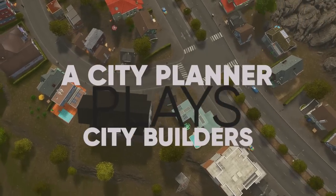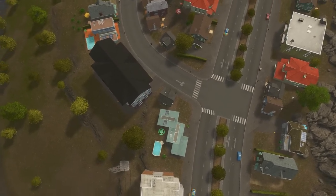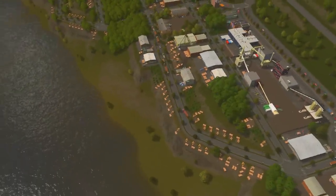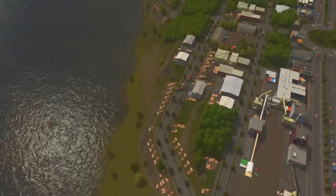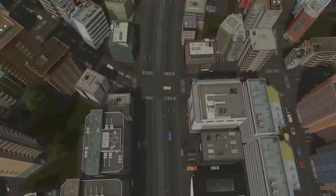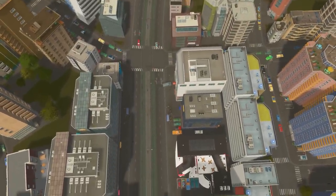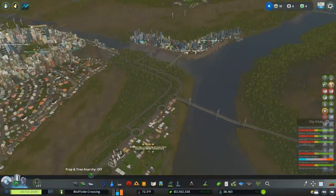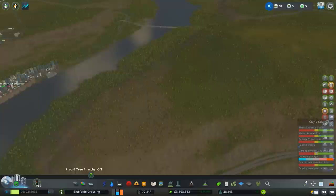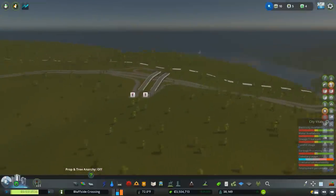Hello everyone and welcome back to A City Planner Plays City Builders. We're playing Cities Skylines today, building the community of Bluffside Crossing. In the last episode, we built a pretty significant upgrade to our highway system - a ring highway around the entire city. What we're going to do today is build a separate community, and I'm thinking it could be a university town off from the interchange we built for the highway.